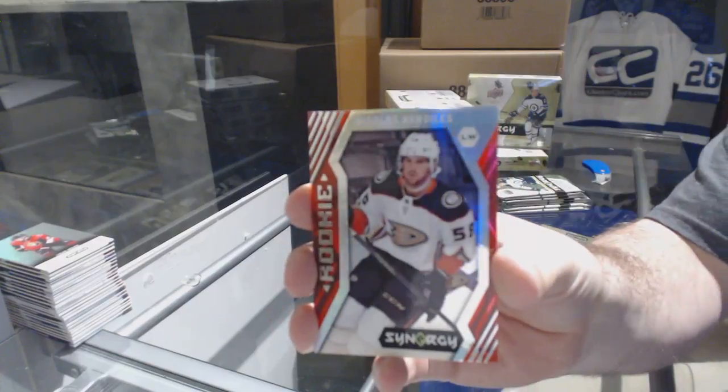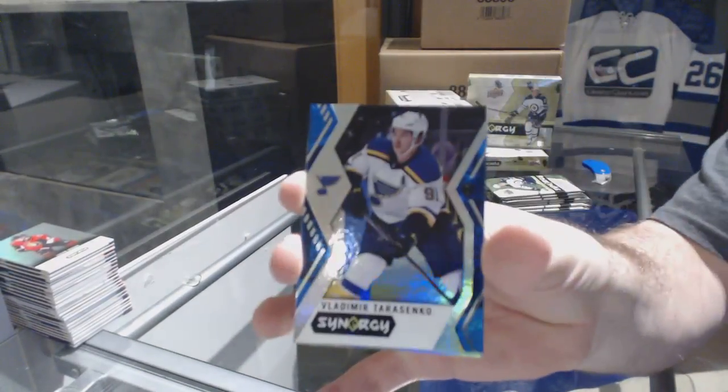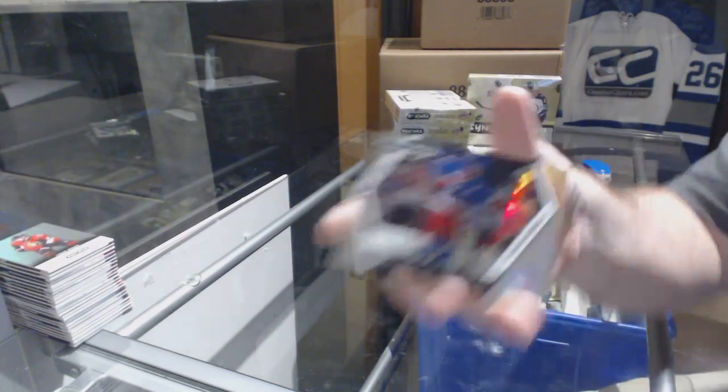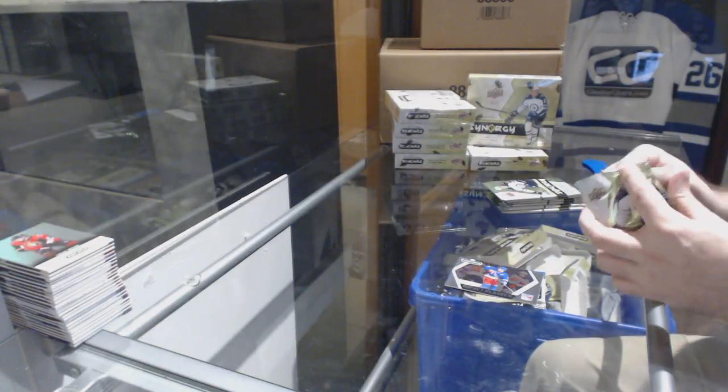We've got a rookie of Nicholas Kerdiles for the Anaheim Ducks, blue of Tarasenko, and an impact players of Ryan McDonough for the Rangers. Red's the easiest, blue's the second, then green, then purple.